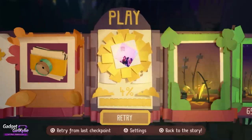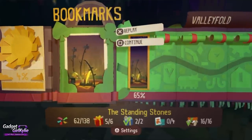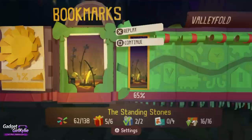Hello everyone, Gadget Girl Kylie here and welcome back to my Let's Play walkthrough of Tearaway Unfolded. We are continuing from where we left off on the level The Standing Stones at 65%. At the bottom of the screen you can see how many collectibles we have gotten so far: 62 out of 138 confetti, 5 out of 6 red presents, we've gotten all of the blue presents, we haven't gotten any papercraft but we have defeated all of the scraps.